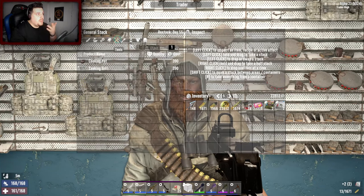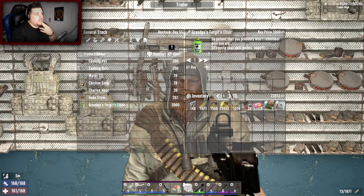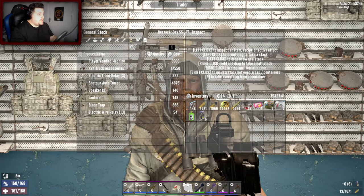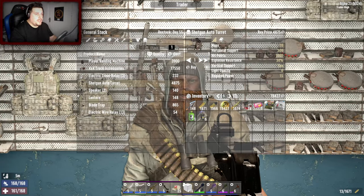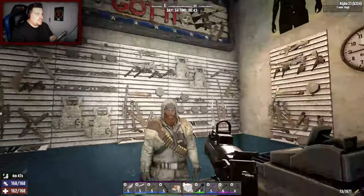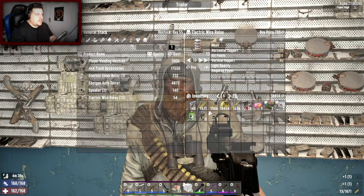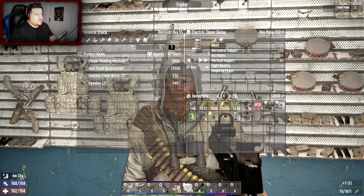I'm nearly coming up to the end of the magazines - I've pretty much read almost everything I've ever really wanted to read. I'll forget an elixir because why not. Switches - definitely. Oh, a 4x4 truck accessory? Shotgun auto turret - sure, I can only buy one. Potential blade trap - sure. Electric wire relays - yes. Shotgun auto turret. Electric timer relay - sure, don't think I had many of them.